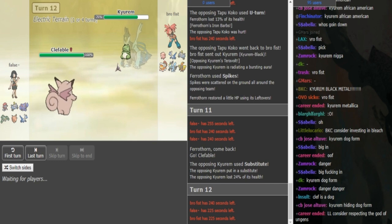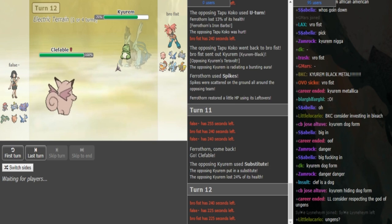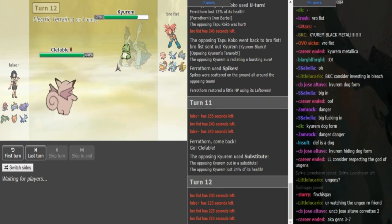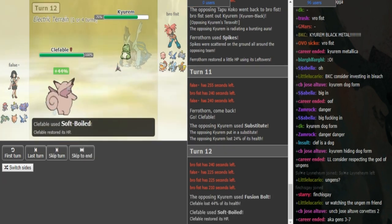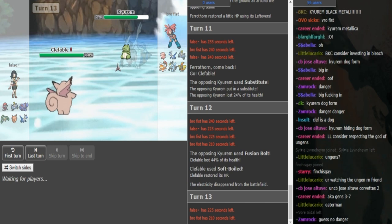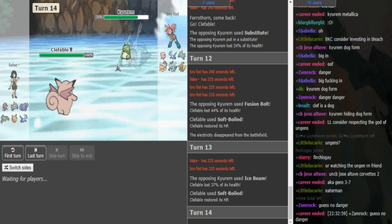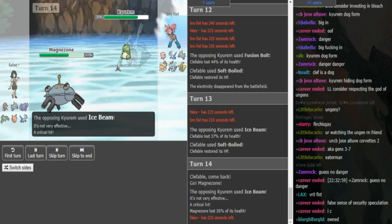I don't know the calc on Sub-Zero Slammer vs Clef - it might be a roll to KO, it might do like 90-ish. But False's play here is definitely Softboiling. I could see Brofist just trying to get some chip on the Clef with Fusion Bolt since there's still Electric Terrain up - basically he needs some chip on the Clef. If the Clef is not at full, Z-move always guaranteed kills it. And if he can get rid of the Clef, that's False's Rocker - that would be amazing for Brofist. He goes with Magnezone - there's a crit and a Freeze!